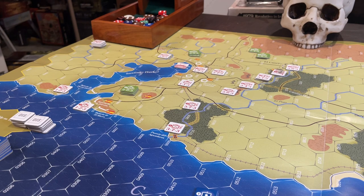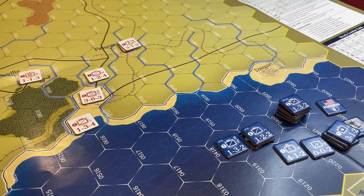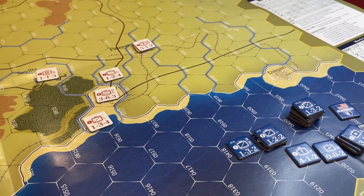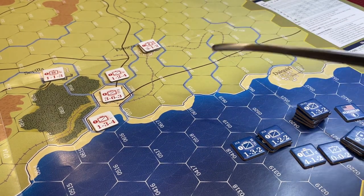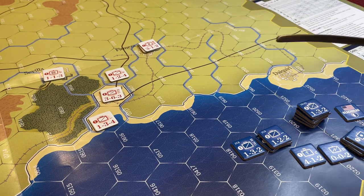There's no zones of control. The game may not have been playtested enough mechanically - especially the historical setup versus what the Cubans could do. You're supposed to be able to trace two hexes to a supply source or two to a rail or road that leads back to your supply source.